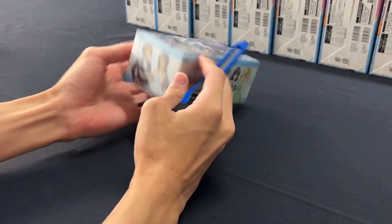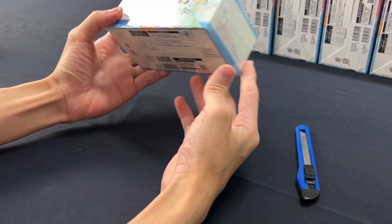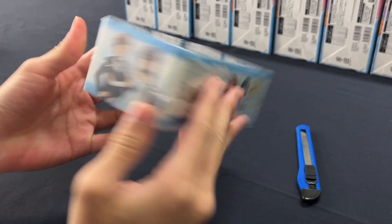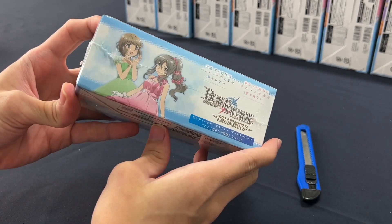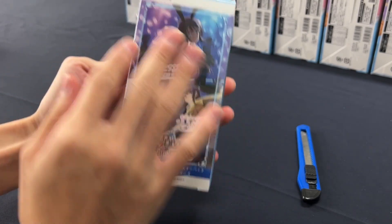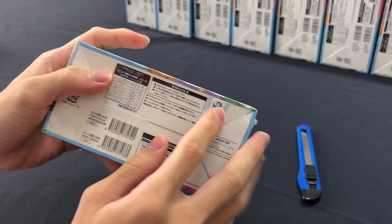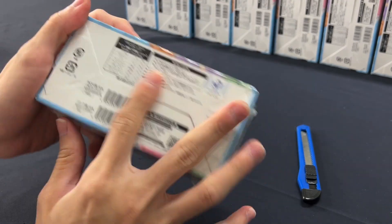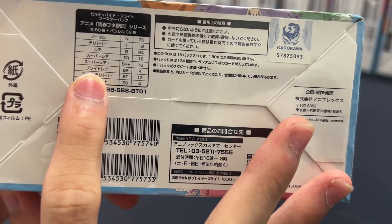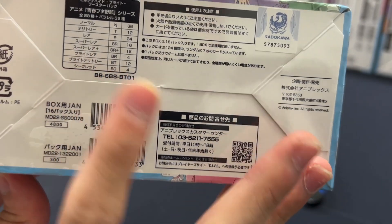We'll be starting to open this booster, but first let's look at the exterior. This booster is from both the anime and the movie, officially licensed by Aniplex and Kadokawa. The rarities are: Normal, Territory, Rare, Super Rare, Super Rare Plus, Bright Rare, Bright Territory, and Secret — four secrets in total. We'll be aiming to get the secret, but it's not going to be easy.